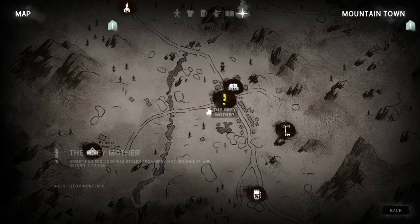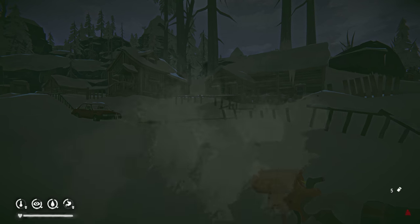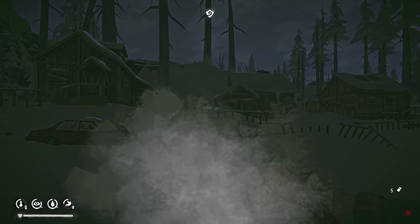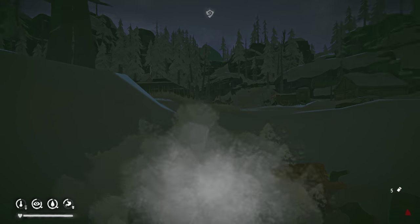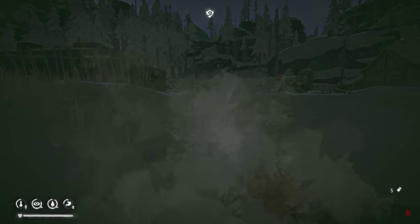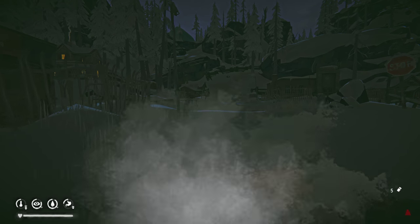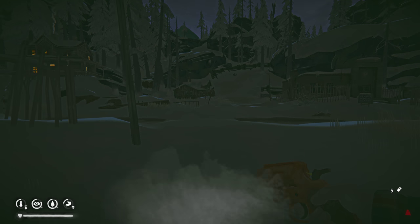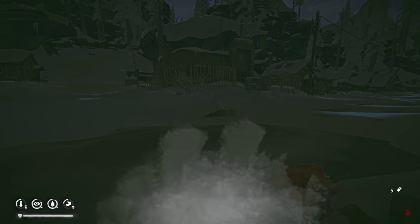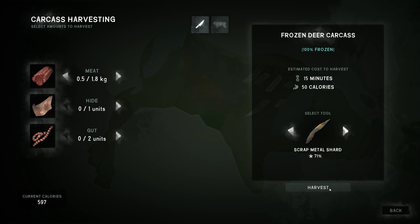I think we're supposed to go to Grey Mother first, bring her the key first. Oh — there's a wolf right there, I think. Could have been my imagination, might have been a bunny. Got to be careful. I'm going to harvest the meat off this deer, which will probably freeze. We'll get just enough to get a decoy — 0.5 kilograms, 15 minutes. Good to have a decoy, because if a wolf attacks us, we can drop a little piece of meat and it just distracts them.